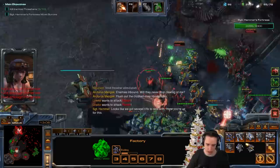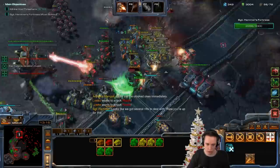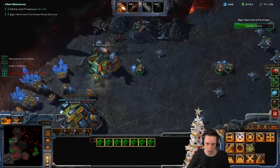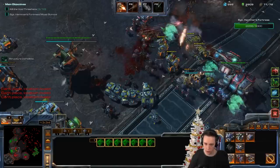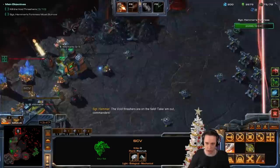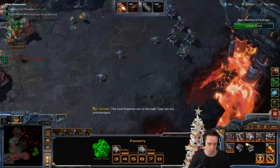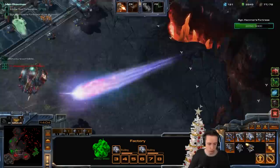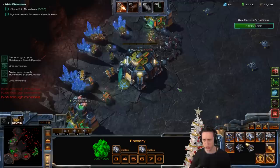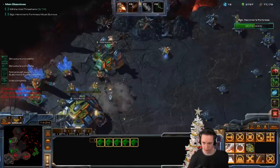My beam is starting to deal quite a lot of damage here too. Is there a tool? That's going to hurt. I'm going to need help here — I'm sorry, I can't do this by myself. I hope he has his cooldown available too, that would help a lot. The void thrashers are on the field — check them out, commanders. It looked like they were going to head over in that direction anyway. Very nice, I like this strategy a lot.